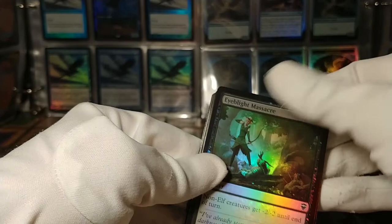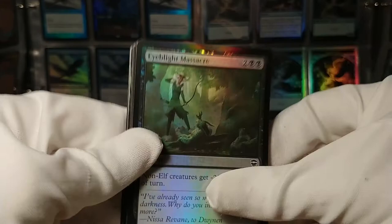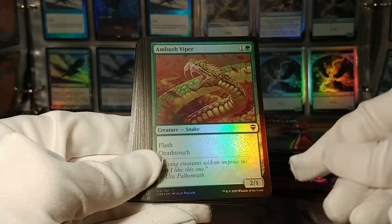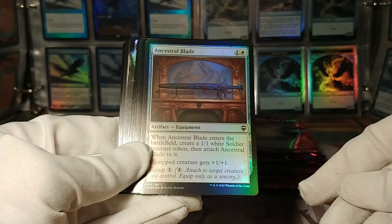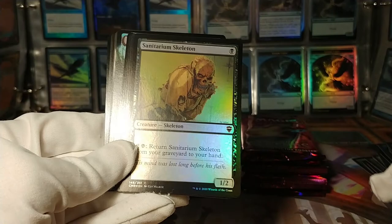Eye Blight — what the heck is up with the top of this card? It's like a weird smudge in the ink right at the top. Maybe it's bent a little — anyway, non-elves get smaller. Court Street Denizen. Ambush Viper — flash, deathtouch. Ancestral Blade: enters the battlefield, create a soldier token and attach Ancestral Blade to it — equipped creature has +1/+1. That's actually kind of cool. Sanitarium Skeleton — kind of like the old Living Weapon cards from New Phyrexia.